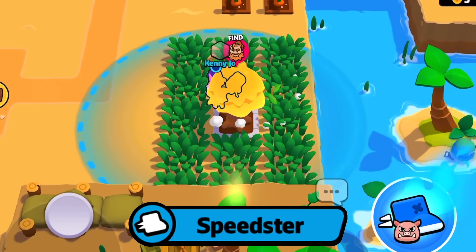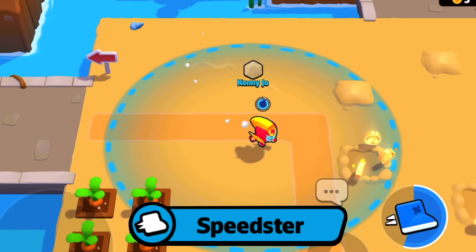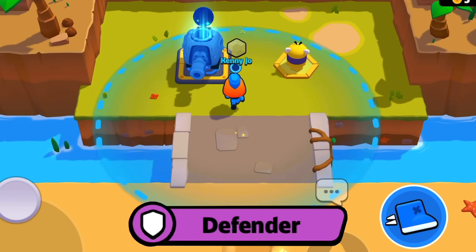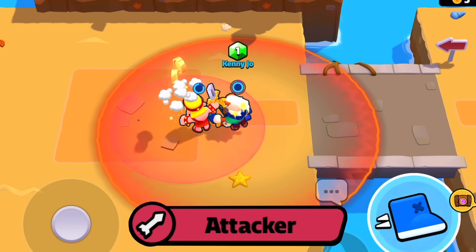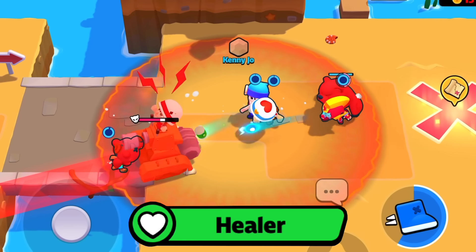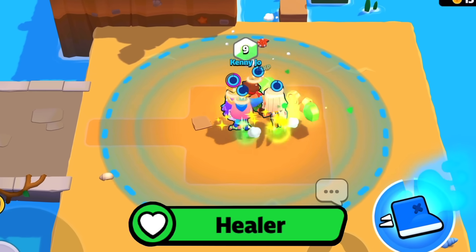Feasters like Chicken, Hog Rider, and Max provide you with much-needed turbo boosts so you do not have to wait for a turbo recharge. Defenders like El Primo, Nita, Tank, and Barbarian King have higher hit points and take the lead of your squad to protect attackers like Colt, Bow, Witch, and Archer Queen. And lastly, we have the healers like Medic, Pam, and Battle Healer, who restore the health of your squad throughout the match.